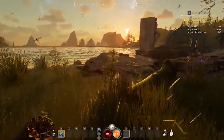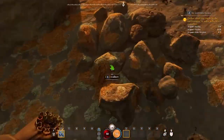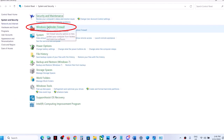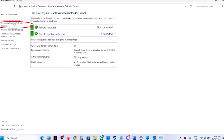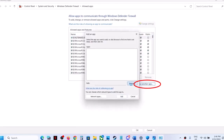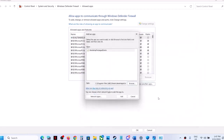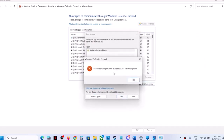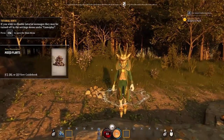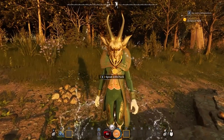In case the game and Steam are working fine after disabling the firewall, follow these steps to add both of them to the allowed apps list. In the Control Panel window, go to Windows Defender Firewall and select 'Allow an app or feature through Windows Defender Firewall.' Click 'Allow another app,' then click Browse, select the executable file, and click Add. Once it is added to the list, ensure Private and Public are both selected. Click OK to confirm the changes, then turn on Windows Firewall again to secure your computer.